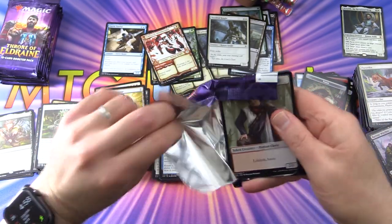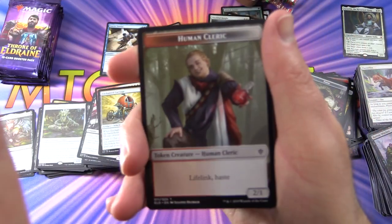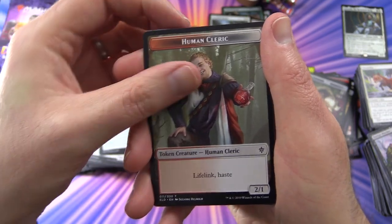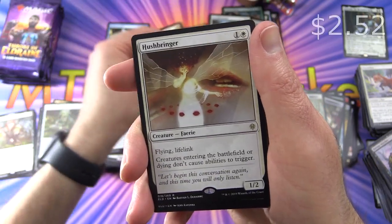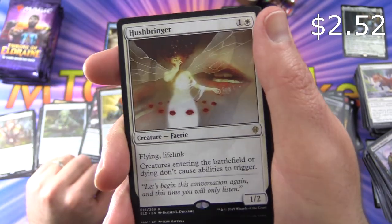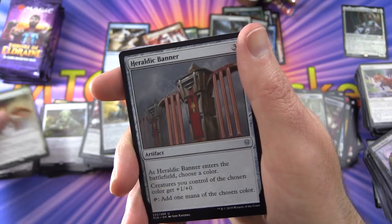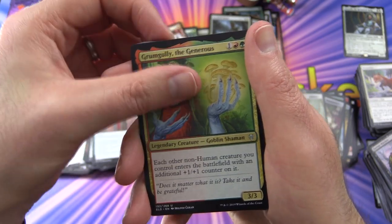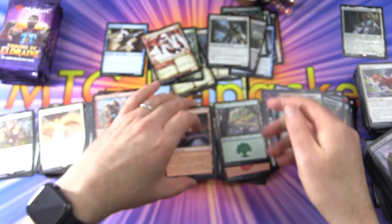Did anybody else pick up a box of this in the pre-release weekend? They're selling them earlier per WotC, so that's much appreciated. Human Cleric, a Forest, and Hushbringer is the rare. I pulled the borderless card the other day — that was pretty cool. A Heretic's Banner, Grumgully the Generous, Carra the Bold, and a Dwarven Mine.